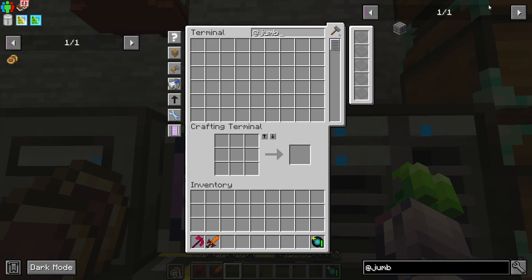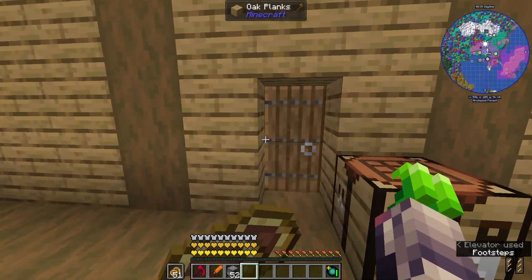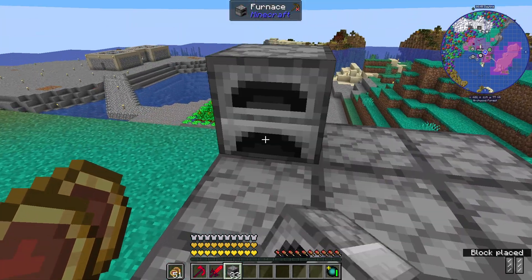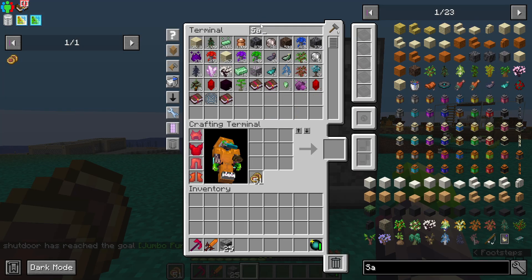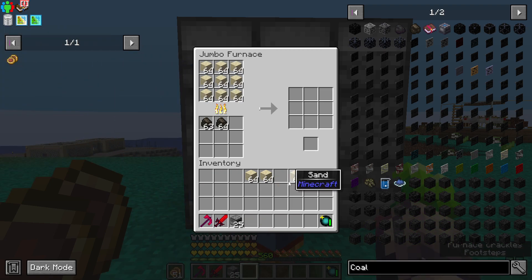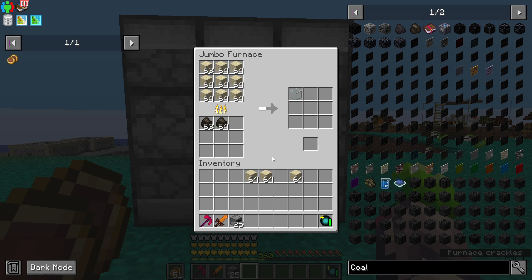Let's look at another mod — this is always one I keep seeing. It's called Jumbo Furnaces. I just kind of want to take a peek at some of the small mods. This one is quite small because it only adds one multi-block consisting of several furnaces. Let's quickly craft this. That's a Jumbo Furnace — I'm curious how this works. Let's grab some sand and some charcoal.